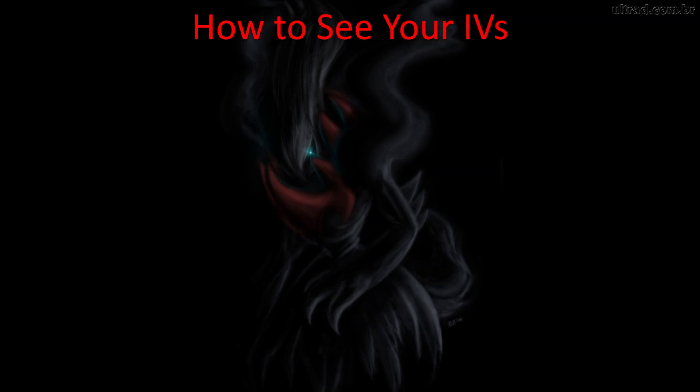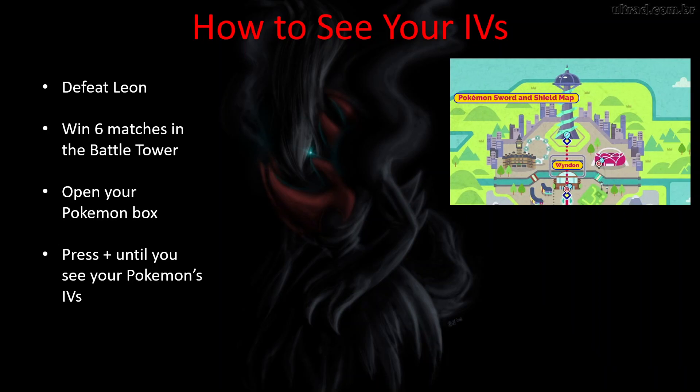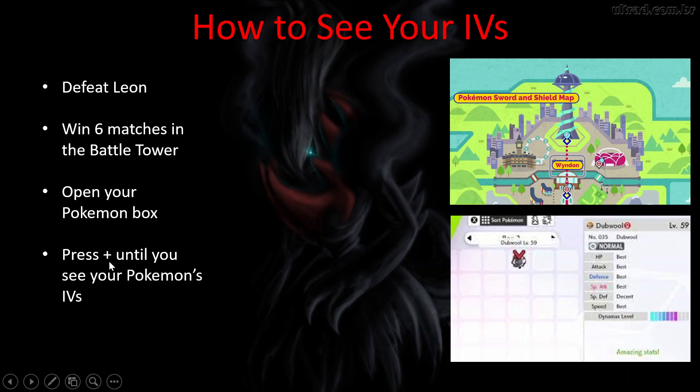To see your IVs in Pokémon Sword and Shield, first you need to beat Leon, then win six matches at the Battle Tower. The Battle Tower is at the very top of your map — it's the tower where you battle Rose, called the Rose Tower earlier in the game. After beating Leon, go to the Battle Tower, win six matches, and that will unlock the ability to see your IVs. Before that, there's no way to see them. Once unlocked, open your Pokémon box and press plus on your controller until you see the IVs show up in the top right corner.